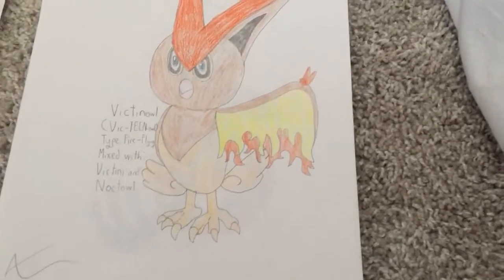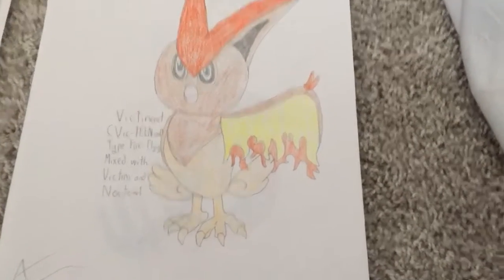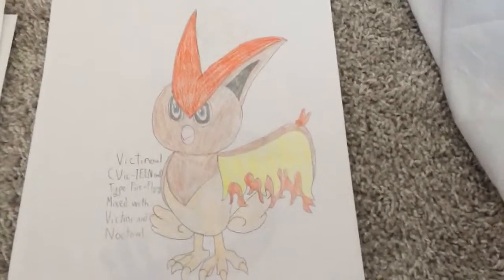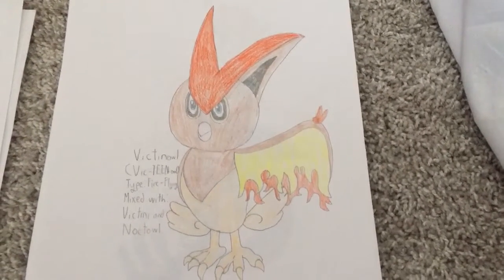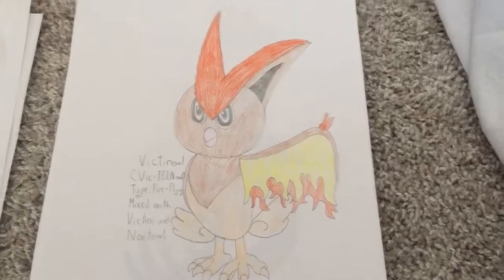Victini Owl — mixed with Victini and Rowlet, and it is a Fire Flying type. I kind of regret this one actually — it's pretty, if I do say so myself, ugly.